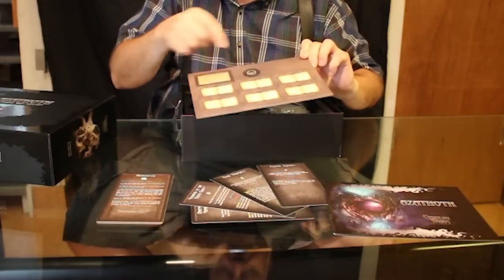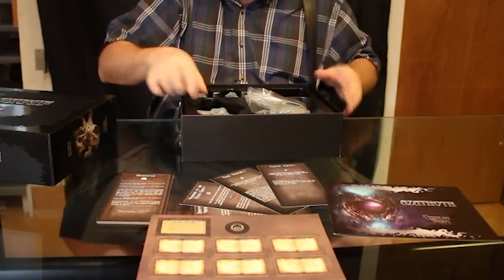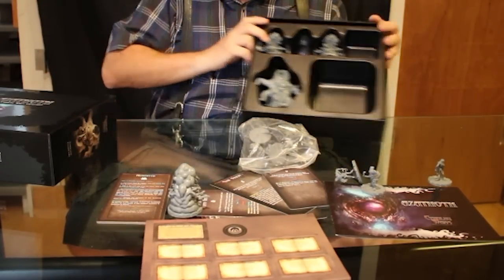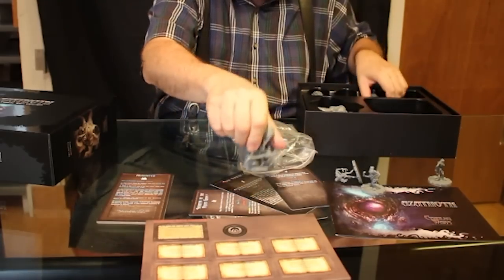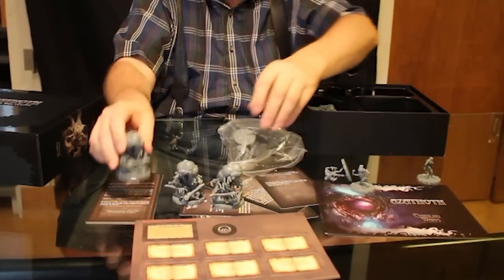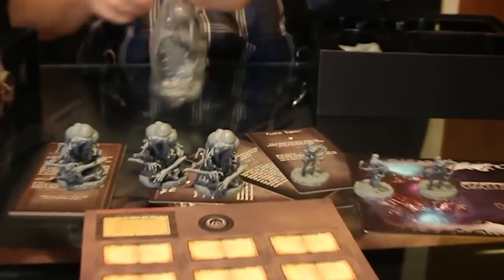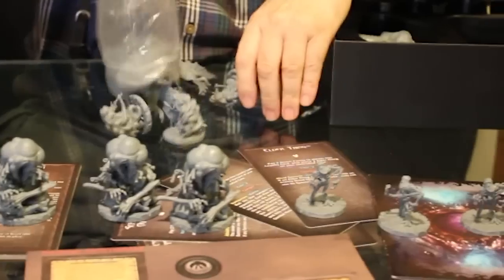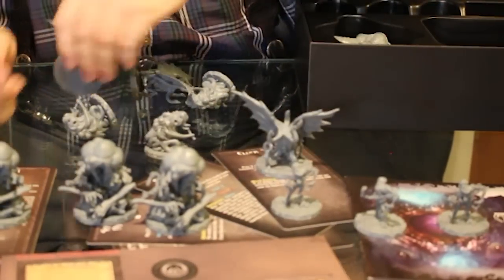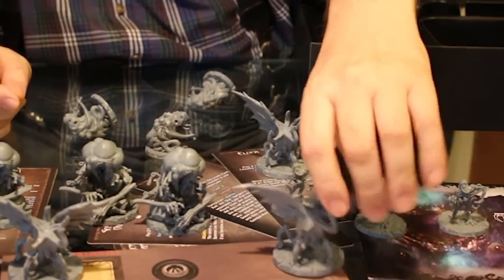And of course he has a glyph marker too, because this is the strength that Azathoth on the map gets used. We have three Star Vampires, three Dimensional Shamblers, and three Elder Things springing out of the darkness.